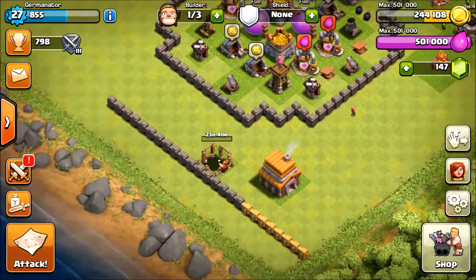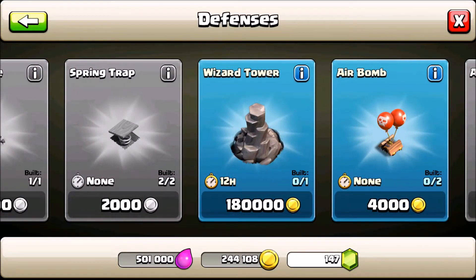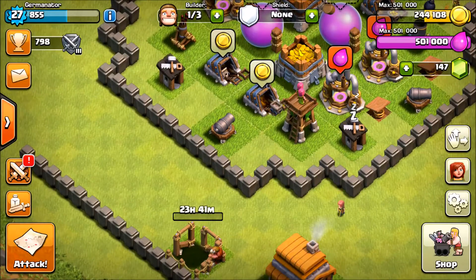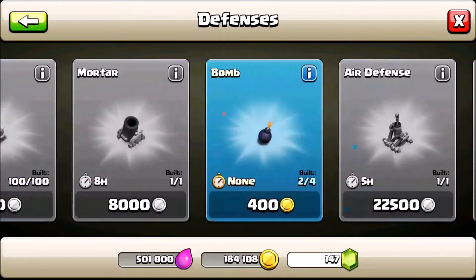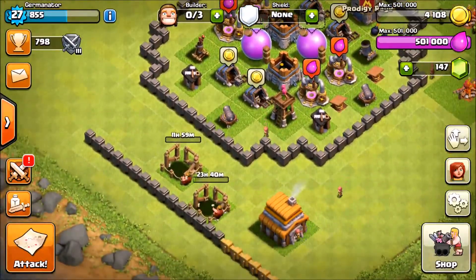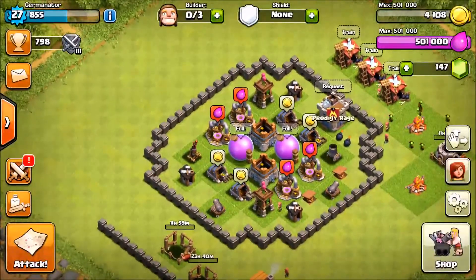We just got Town Hall 5 and already got a fuckload of gold. The wizard tower costs 180,000 gold and takes 12 hours to build. Checking the time — it's 10 AM in California, so it'll finish at 10 PM, which works great. We have enough to upgrade that last wall to stop giants from getting into our village. Welcome to the family, wizard tower — you're built, 12 hours and we'll see you tonight. We still have a lot of elixir to use for the army camp once a builder is free.